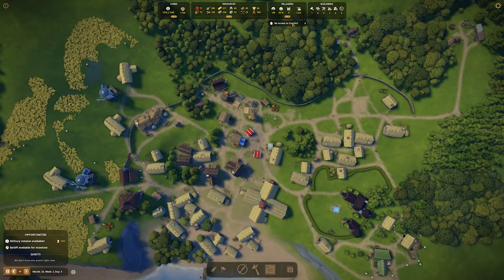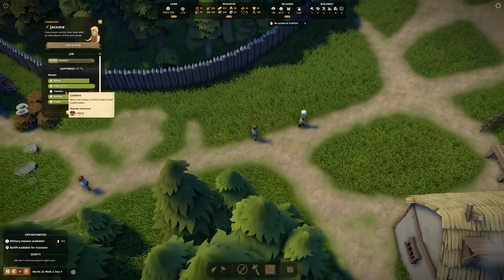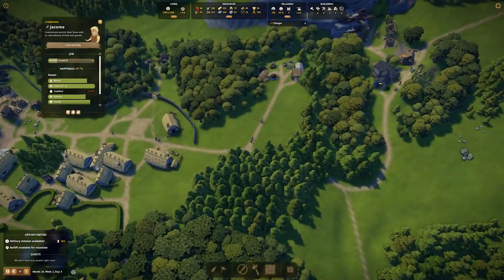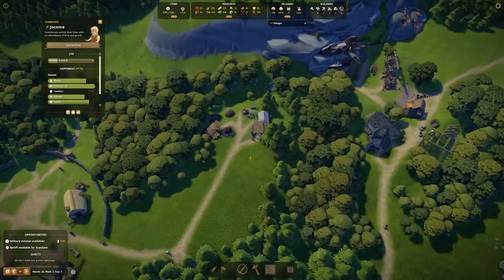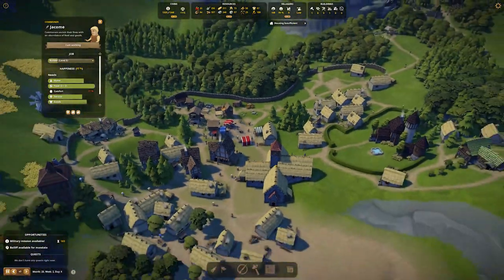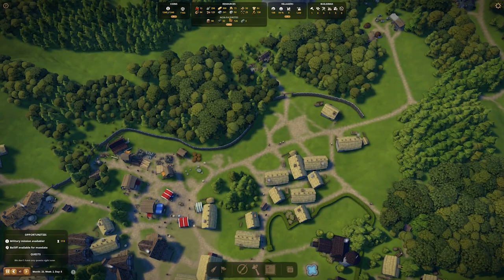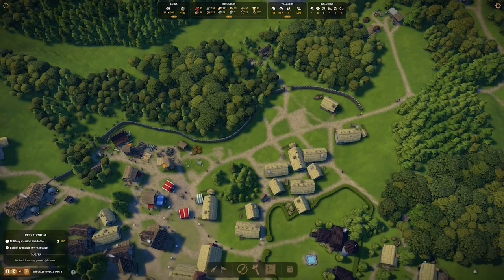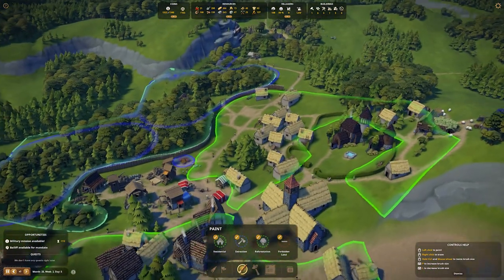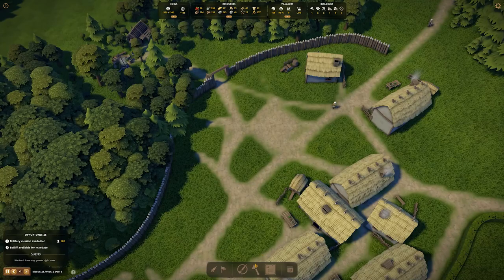No access to comfort — who hasn't got access to comfort? I'm assuming their house is getting built. There's a builder — what are they going to go and build? Housing insufficient — so build houses, you've got all this space! We've got everything we need for house building — planks, wood — so build some houses. All of this area is zoned for residential.